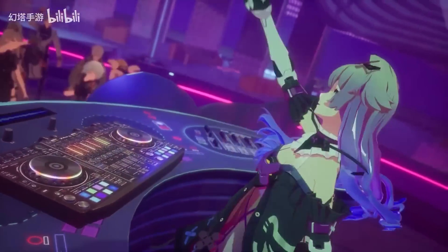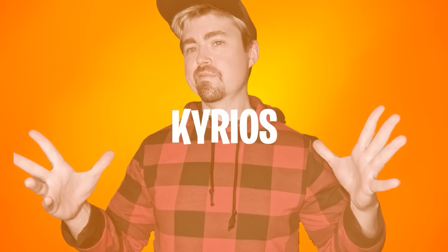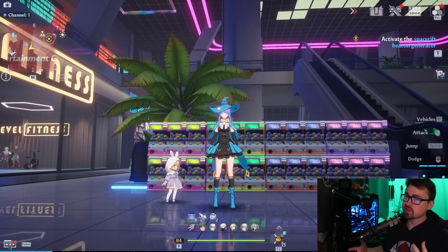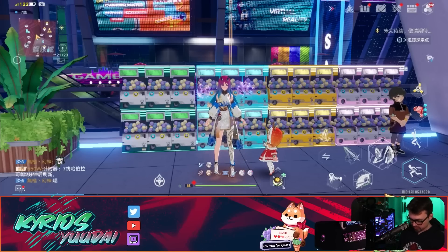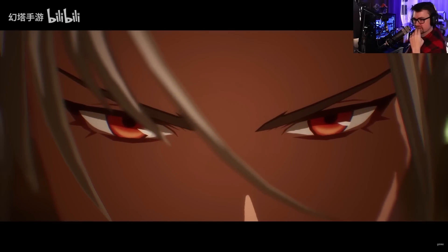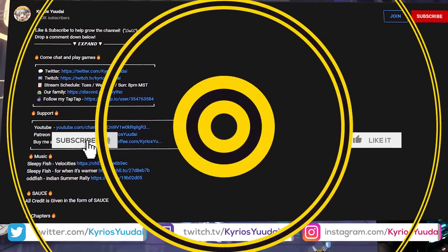Tower of Fantasy just released brand new Gatchapons so you can use those Vera Coins and Mira you've been holding on to — but is it worth doing right now? Hey guys, welcome on in, Kiros here. I want to go over these Gatchapons and show you some other Gatchapons coming very soon — I'm talking 2.4 and 2.45 soon, assuming they don't make any changes to global. I'll show you what all the Gatchapons are and give you reasons why you should or shouldn't pull on some of them.